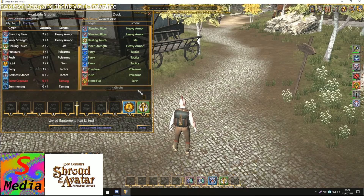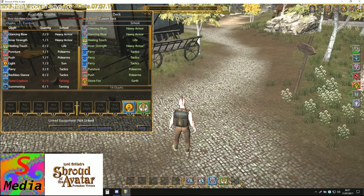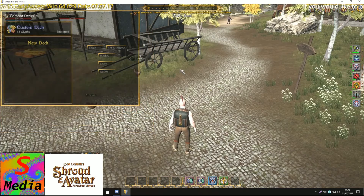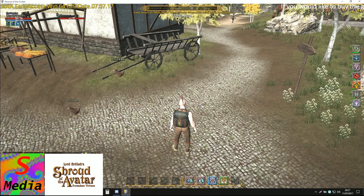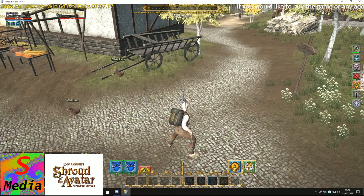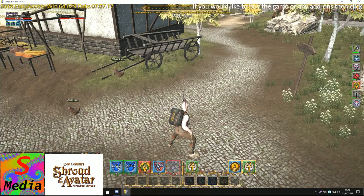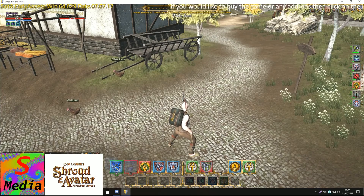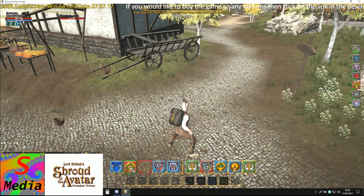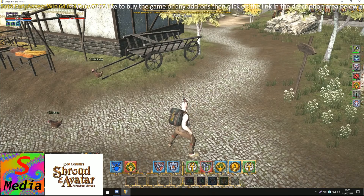Now the deck slowly increases as you improve. I normally keep a Light and a Health one on there. Now we're going to combat — we should have our deck built. We don't have many glyphs, but the good thing is you can stack these together and then cast them. So we can slowly build up the deck with more powerful abilities.